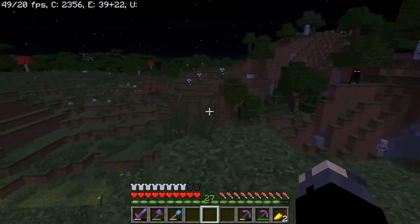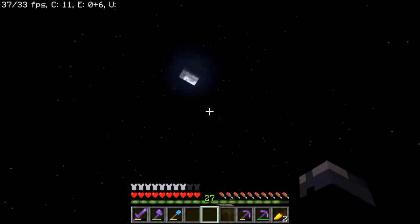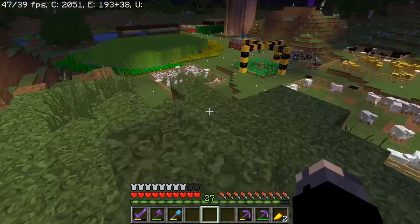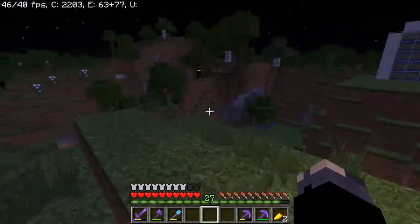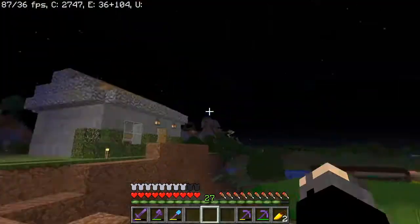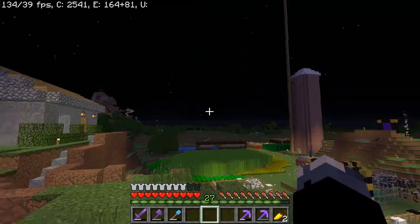I don't know how I'm going to farm the other materials. I had an idea of doing it in the nether — you know, usually spawn stuff. We could also use striders, cause that's an animal we need to breed and all that. These phantoms don't want to spawn. We probably should have spent the night at the conservatory so we can hatch some more eggs and get some turtles.